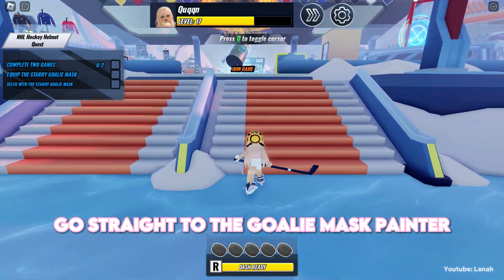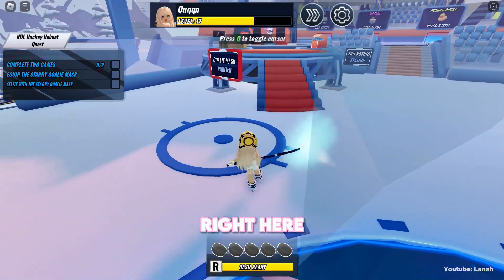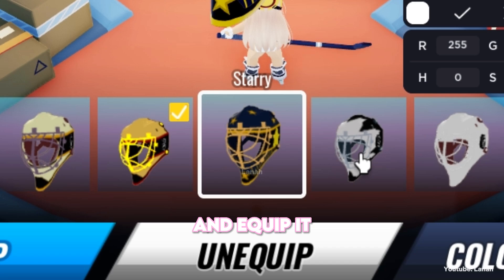Go straight to the Goalie Mask Painter, right here. Look for the Starry Helmet and equip it.